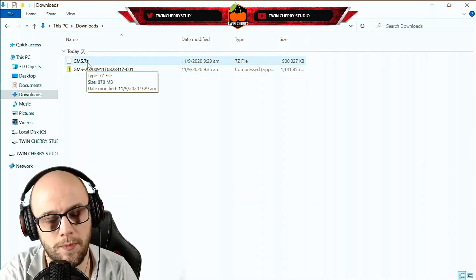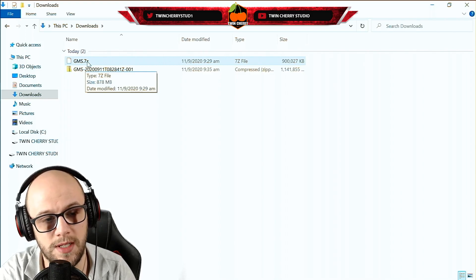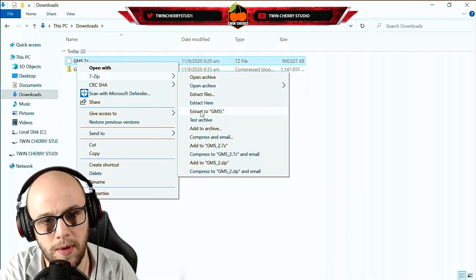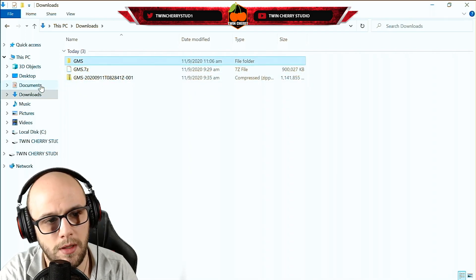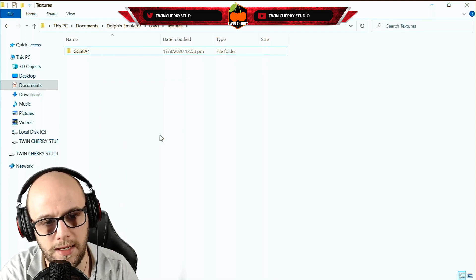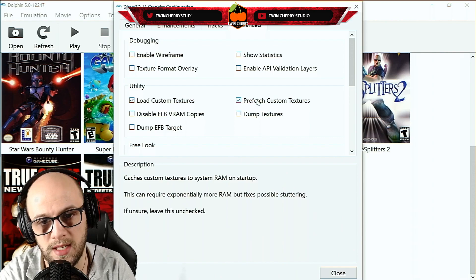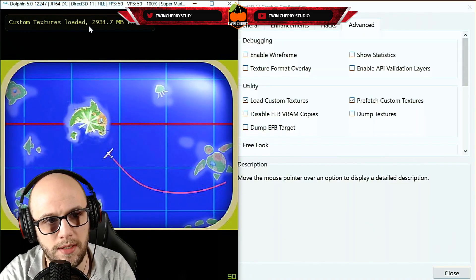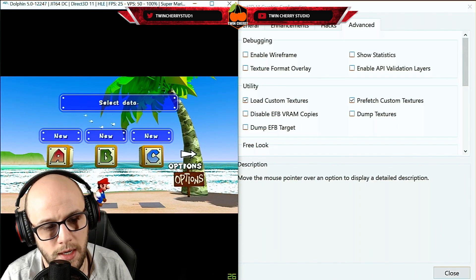We'll start with the UHD pack, which is a 7-zip file. If you haven't got 7-zip, go to the 7-zip website — link in the description — and download and install it. Right-click the file, click 7-zip, and click Extract to GMS. Once it's finished you'll have a GMS folder. Right-click it, click Copy, then go to Documents > Dolphin Emulator > Load > Textures, right-click and paste it in. This is a whopping 2GB file. Make sure you have Load Custom Textures enabled by going to graphics settings and ticking both Load Custom Textures and Prefetch Custom Textures. Launch Super Mario Sunshine and you'll see it says custom textures loaded at the top.